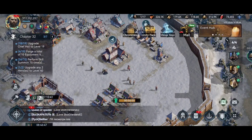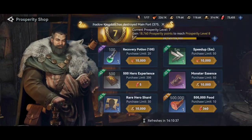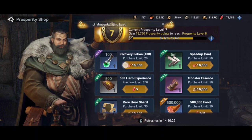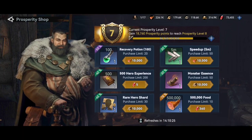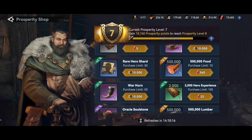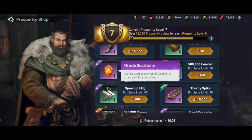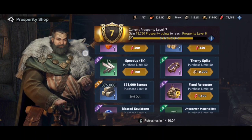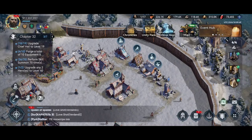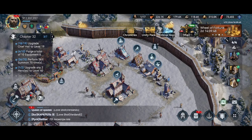Another place where you can spend your gems and it's a good deal: go to the Honey Tavern, then Prosperity Merchant. As a free player, buy it every week because it's going to help you on many events and other things. You can also buy items here to upgrade your gathering heroes if you want. There's another item at 50% discount that's worth getting.